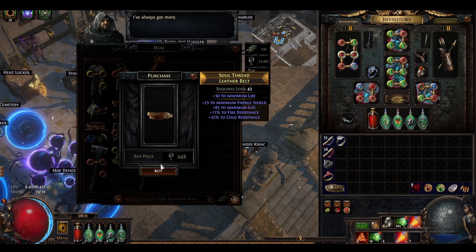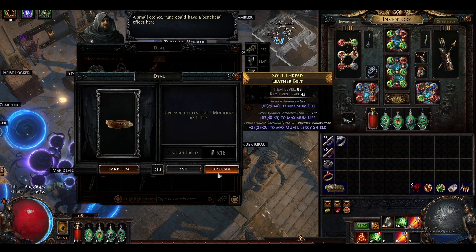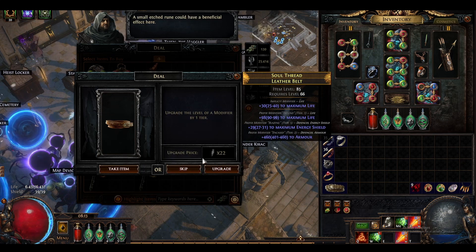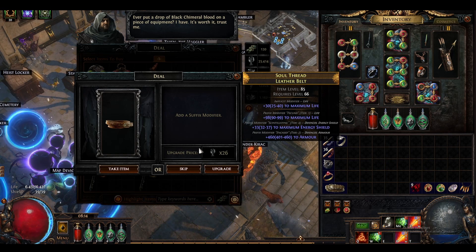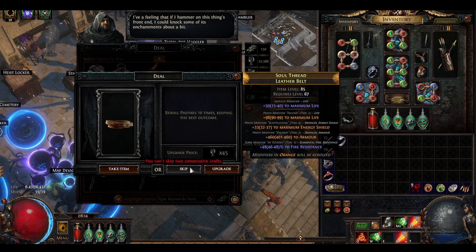Maybe this belt could be something. Let's just remove this - don't want to remove that. Upgrade the life, nice. Add a prefix, sure - got armor. Upgraded the flat ES by one. Here we go, the suffix time - got virus. Very nice.